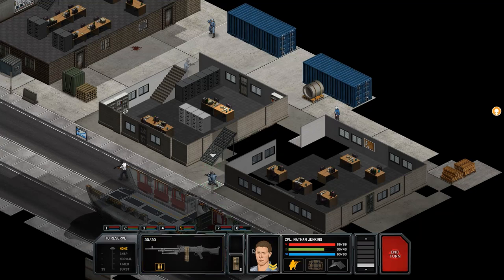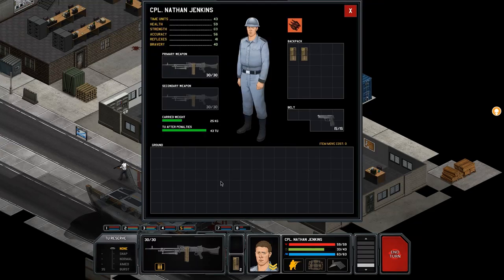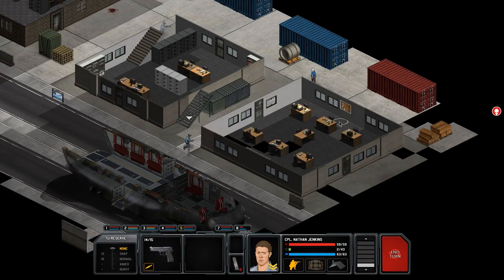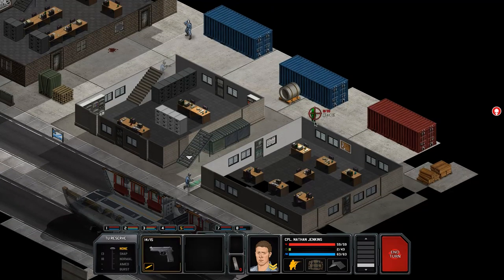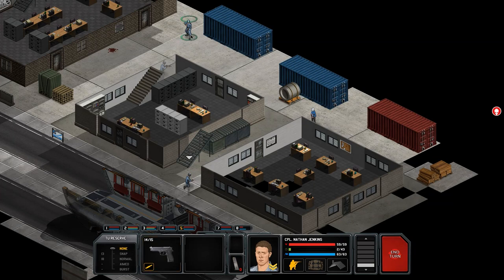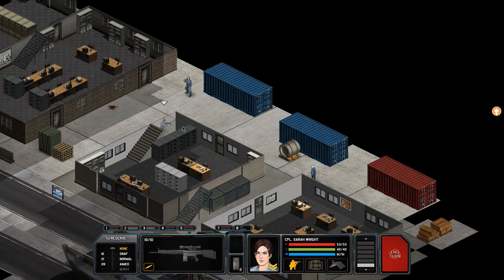We can't fire with the machine gun because we don't have enough TU — this guy has a massive machine gun. Instead of firing we're going to check his inventory and put his pistol on. We do have 15 shots with the pistol and we can at least take a couple of shots. It used TU to change the weapon, but I'm pretty confident we can kill him with the guys we've got available.